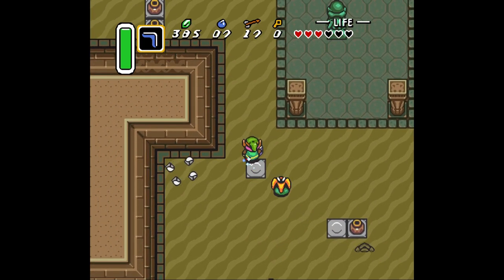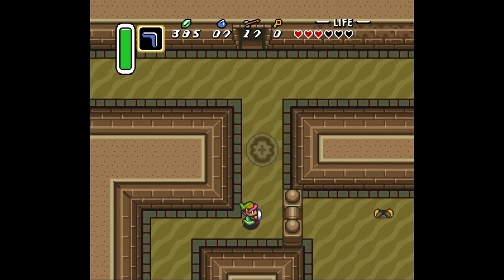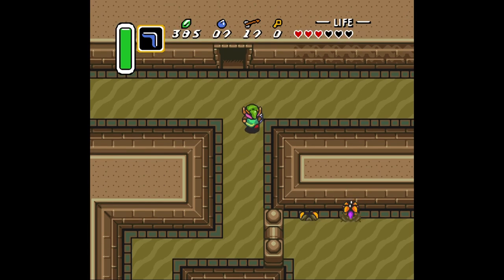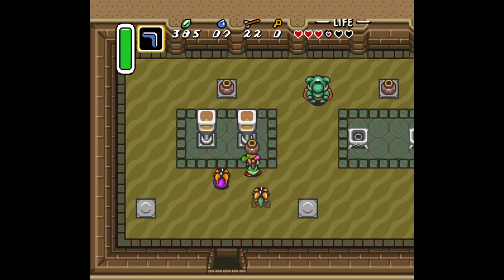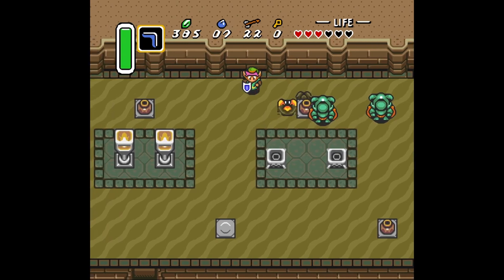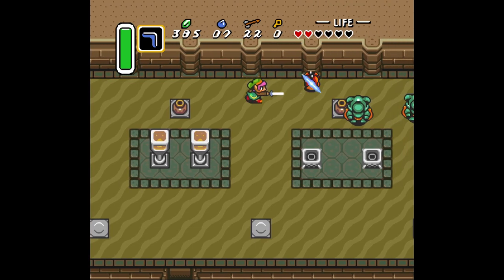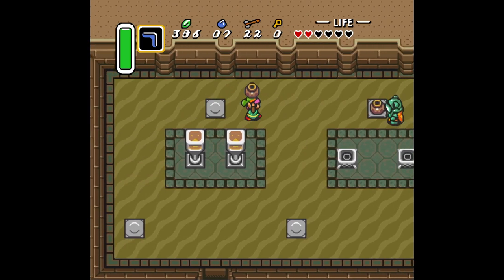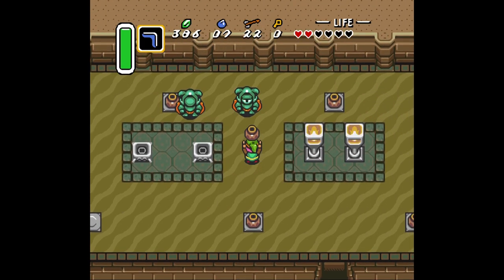This dungeon is a bitch — I hate this castle so much. You just have those things right there, I hate them. Don't fight every enemy unless you have to. You have to fight this one guy to get through — but don't fight the other enemies because they will destroy you.